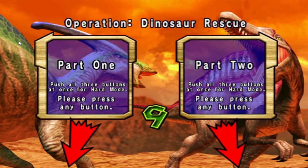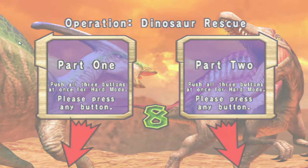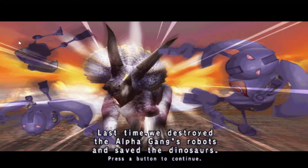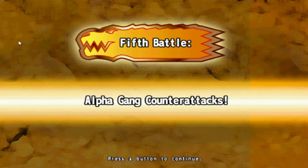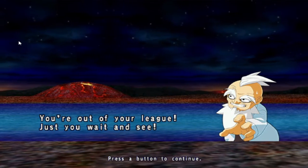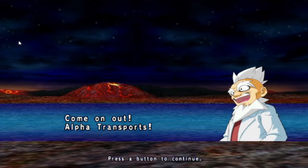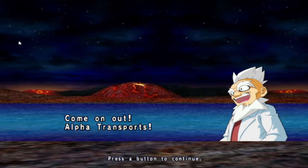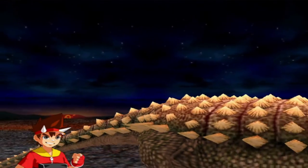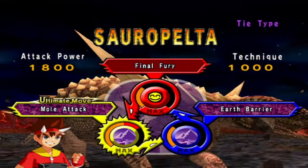Operation Dinosaur Rescue! Alpha Gang is out to capture dinosaurs and use them to conquer the world! Last time, we destroyed the Alpha Gang's robot and saved the dinosaurs, but they haven't given up! You've lost, Alpha Gang! You're out of your league! Just you wait and see! Come on out! Alpha Transport Force! And yes, we got Sorrow Pelter back!